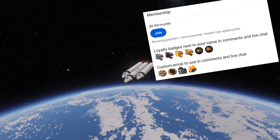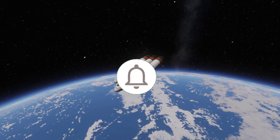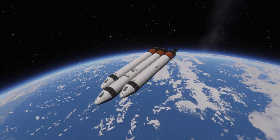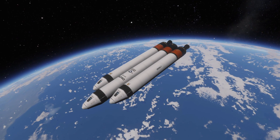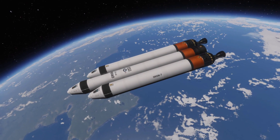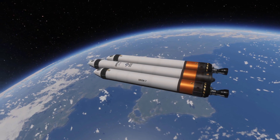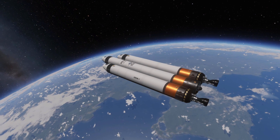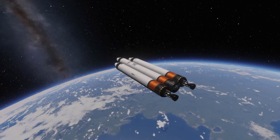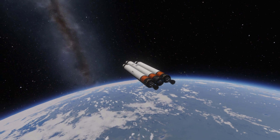Remember, you get cool little emojis and badges next to your name. We also have that bell notification that may or may not work — click at your own peril. So we're going to go ahead and grind some tourist missions, try to build up that revenue a little bit more, and then attempt it again. I'm pretty sure I've got this down pat. I just gotta launch before it glitches and make sure that my gravity turn is steep enough to save fuel without burning up.